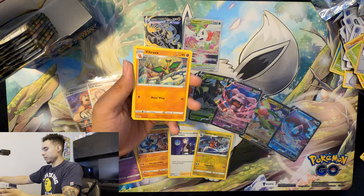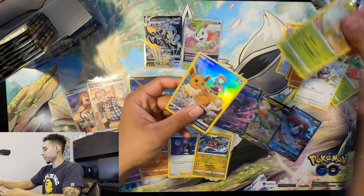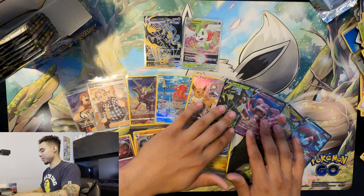Vibrava, Cafe Master, Monferno, Burmy, Cherubi, Snorlax, Riolu, Starly — full art Eevee trainer gallery — and Breloom. Nice, I like that Eevee. How's the battery? It's pretty low, all right let's keep going.